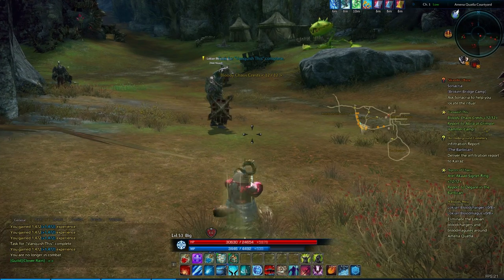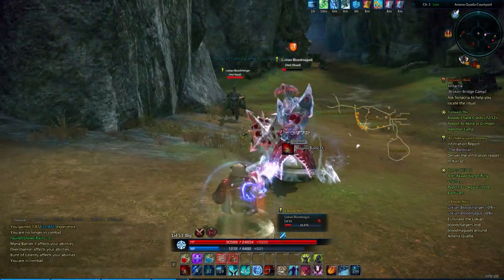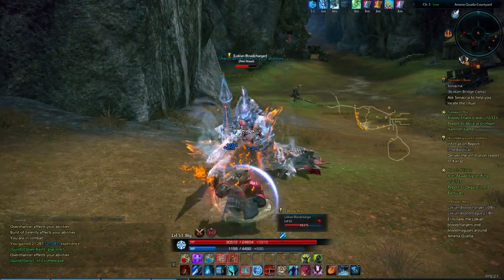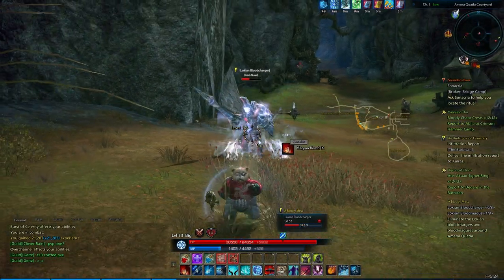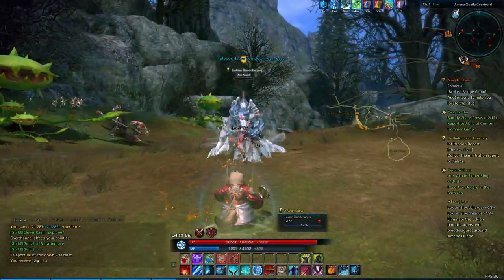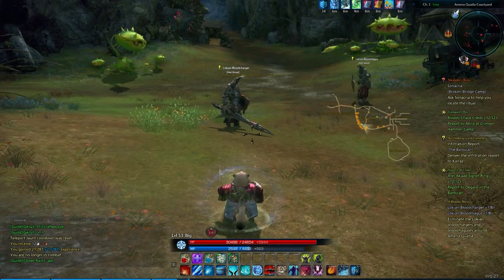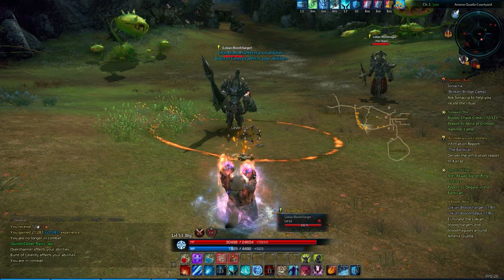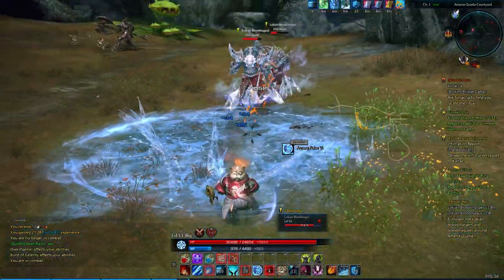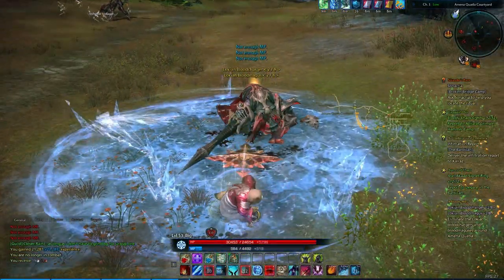Alright, so now we can shield up and take on Mr. Blood Magus here. For a second there I had a little bit of what seemed like lag on my spellcasting. That's a Vanguard guy. Bam bam — blast him. That'll at least get both of them. There we go, good good good.